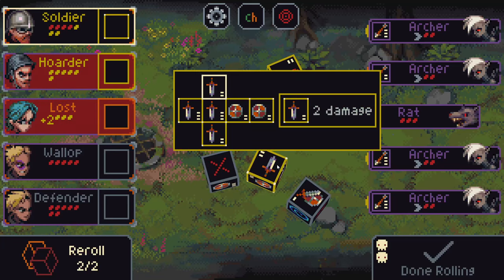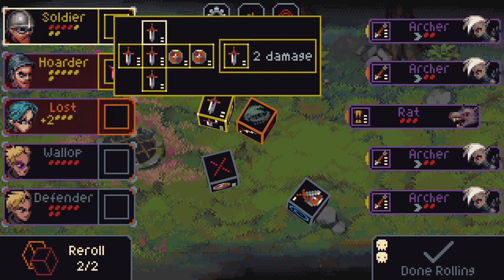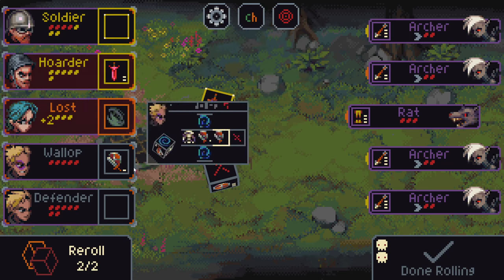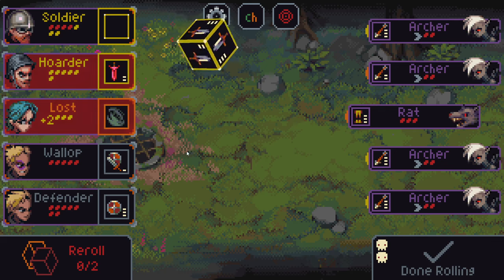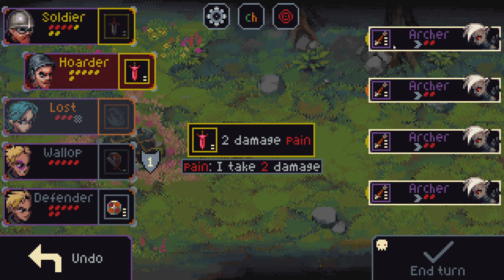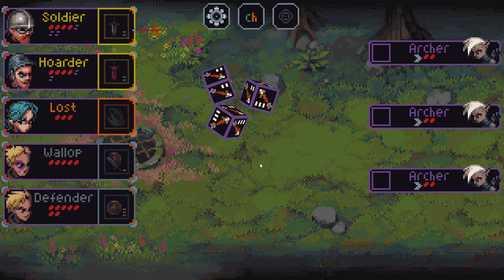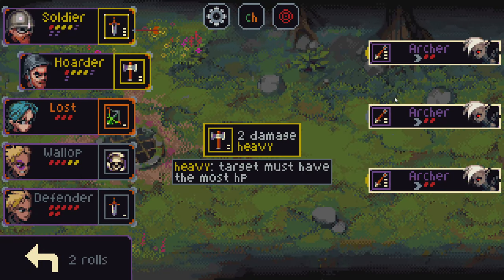Going to get some rats and archers. We're looking to hopefully kill off this rat in a single hit. I have a one-in-three chance of getting it, but it's unlikely I'm going to roll two shields in a row. I'm going to let the lost dodge here and actually save the two-damage attack, but I want to roll. Come on, damage — there we go! Take you out, kill off that one, and shield the hoarder. Should be pretty easy to take out the rest of these.